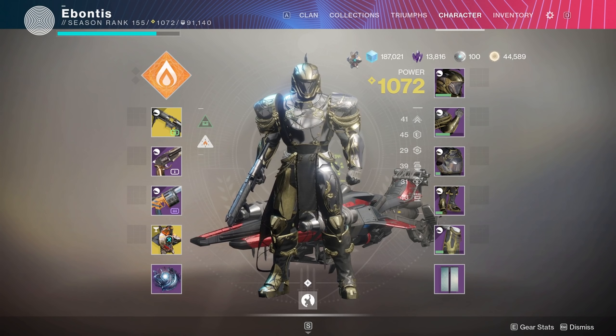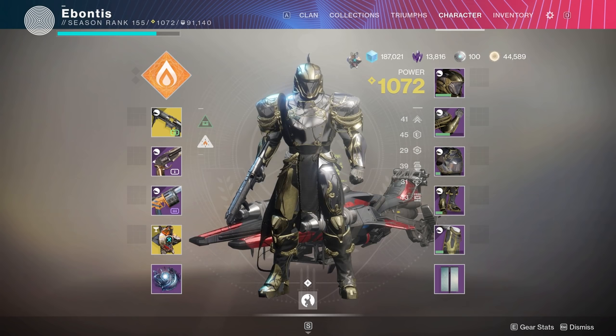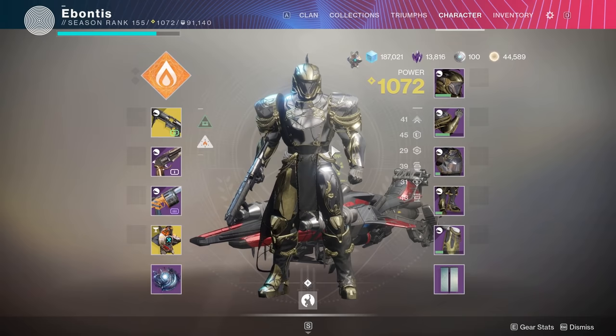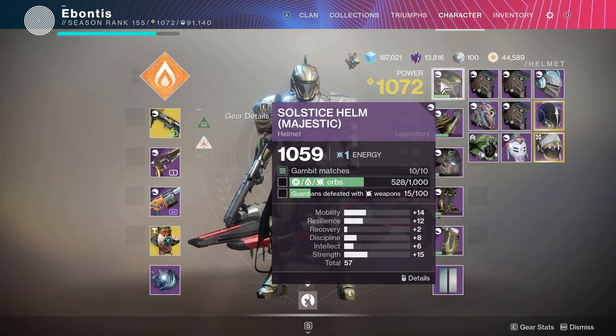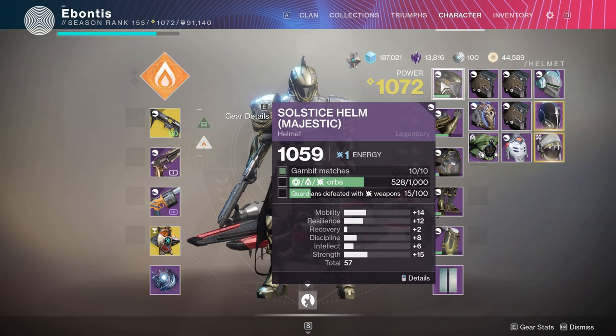Before we get to this I do want to put a public service announcement out there. Currently as of 11 a.m. Central Time on August 12th — and if this does get updated I will comment below — right now if you get one of your character sets up to Magnificent, which is the set above the Majestic, if you move over to another character to work on the Solstice Armor you're supposed to get two times progression on that second character.